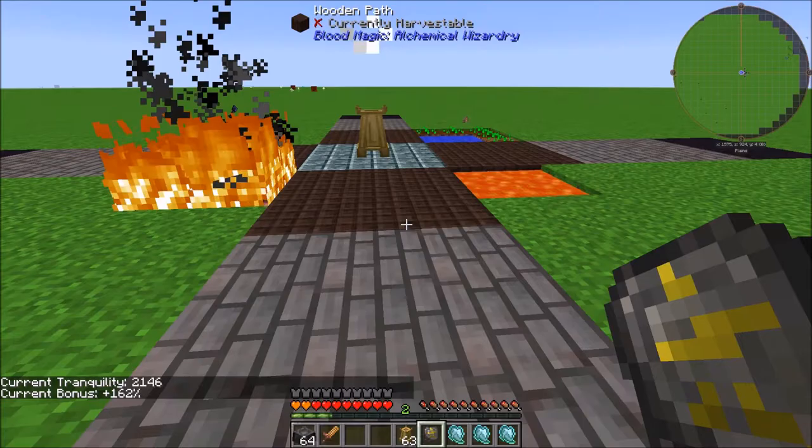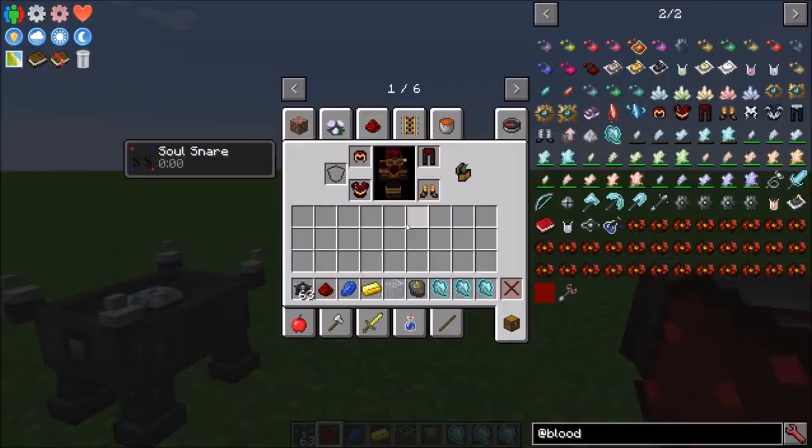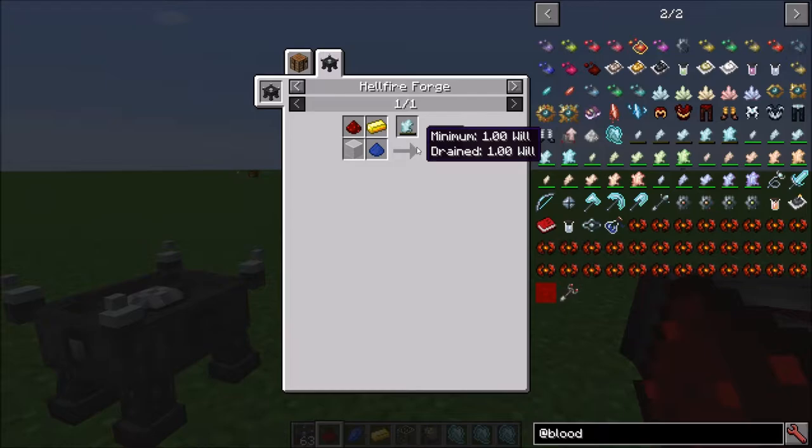We got over 3,000 life points for a single stab. You could keep boosting this Tranquility and also continue boosting by use of Runestones as you build out your altar. Next up, the Hellfire Forge is probably going to be the next step you want to take. It's fairly cheap to craft — it requires a little bit of iron and a piece of gold.